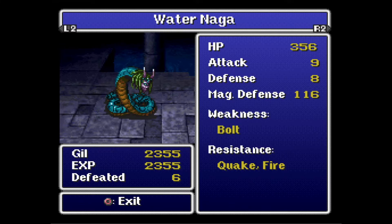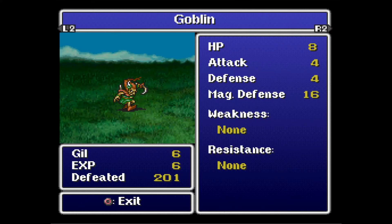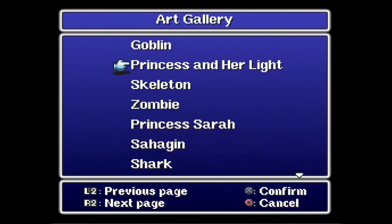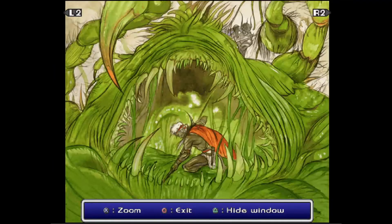Water Naga has an attack of 9 — they can poison, by the way. There's Kraken. Good old Kraken. And back to the beginning with goblins. Let's look at some art. Everybody loves art. Ochu versus light — amazing. There's a guy on his head and a guy in his mouth.